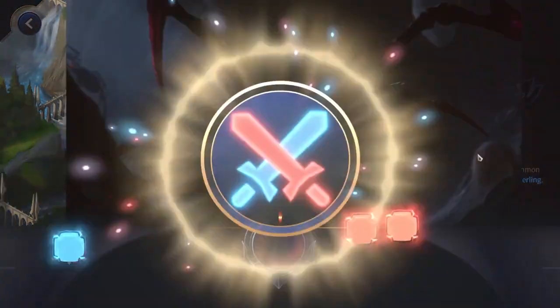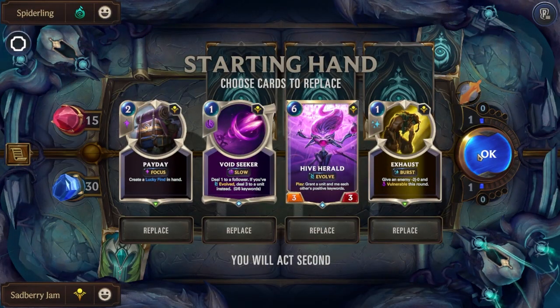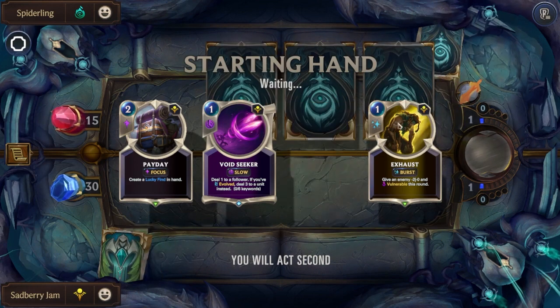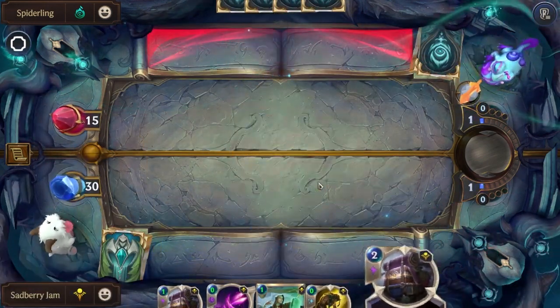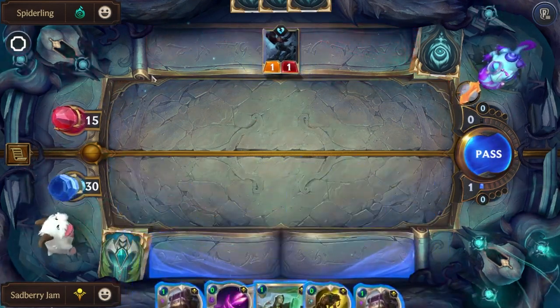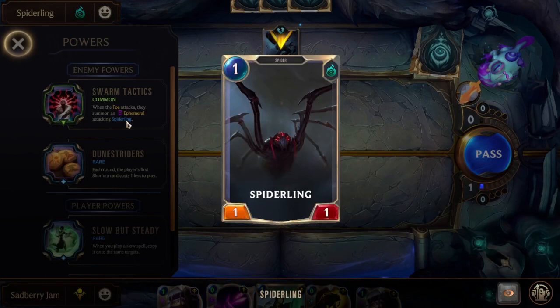Now we're going to our first fight. All the fights are AI, and they are actually pretty tough — the AI in this game is actually pretty good. It does even make some mistakes sometimes, which I kind of like. You'll have little ordinary fights like this, and then you'll have boss fights, which are mega hard — like actually mega hard. So you'll notice here all my cards just got discounted. Every opponent you face will have their own abilities. This guy has: whenever he attacks, he summons an ephemeral spiderling, which is just a 1/1 — pretty mediocre ability.